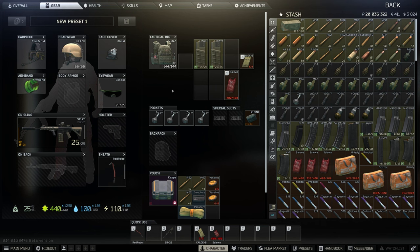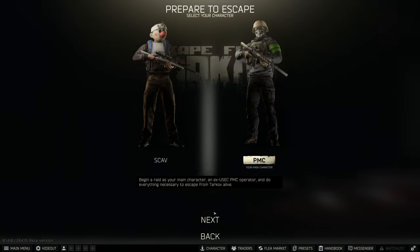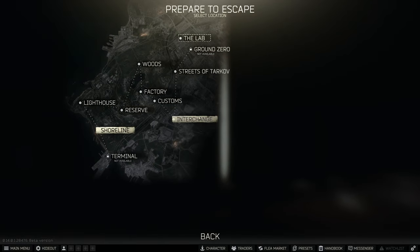We're gonna hop into an offline raid right here. I'll go ahead and show how I take them on. I'm running an SR-25 with M62 in it. Let's get into it — I got four flashes on me.